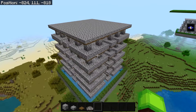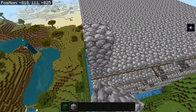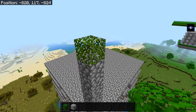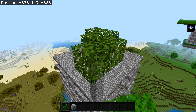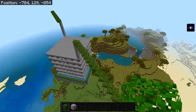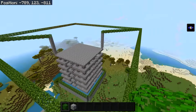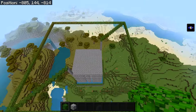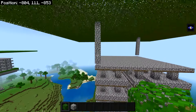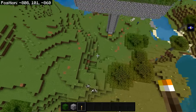Now build the final leaf roof to make the farm dark and start spawning creepers. Go to one corner of the roof, go up seven blocks, and place leaf blocks. Then go out diagonally 15 blocks. Repeat on the opposite corner, then build a massive square along the perimeter of the roof and fill in the whole square with leaves. Once done, remove the small pillars you made — the farm is complete.